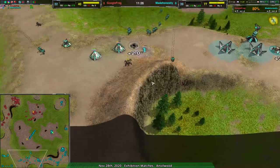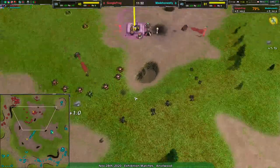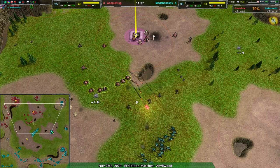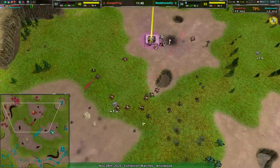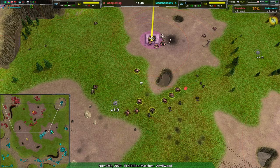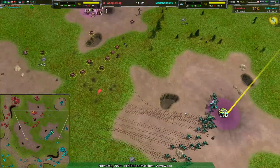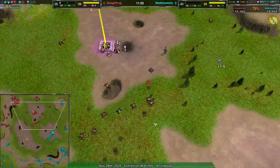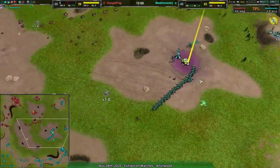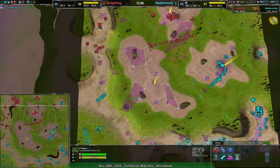That designer brain is an important part of being the person doing a lot of the balance decisions for the game. It means when you're facing Google Frog you have to bear in mind they might be doing slightly weird things — you're never entirely sure what they're gonna do. It does mean sometimes you can get the drop on them because they're using an unfamiliar strategy or testing the limits of a unit and flying too close to the sun, which I think is what happened in this game.